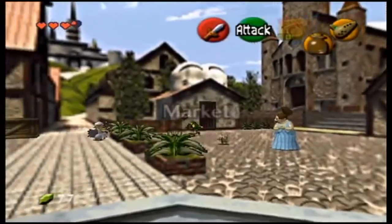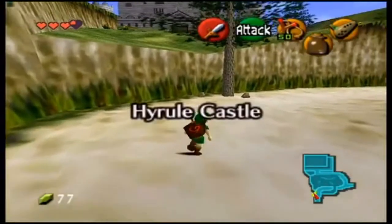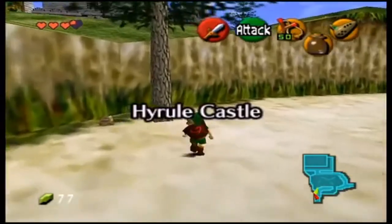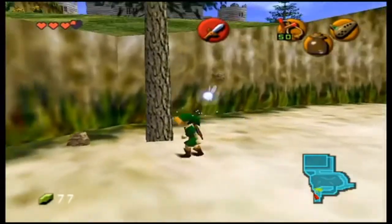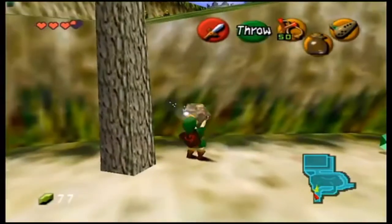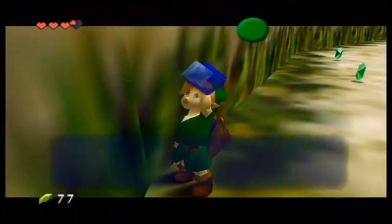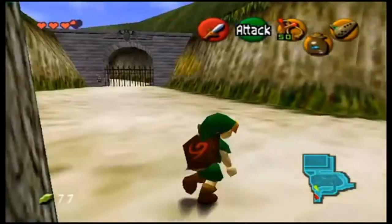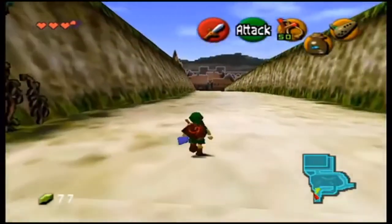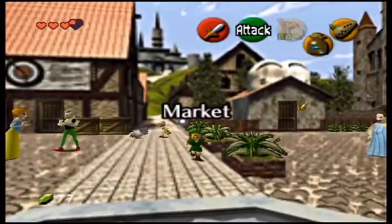There is one last thing you want to grab here — I'll also show you a spot in the graveyard where you can get it, but I might as well show it while you're here. When you pick up this rock, three bugs will come out. If you catch them in the empty bottle, you'll get a bug in a bottle. You can also buy a bug for 50 rupees from the shop if you want to, but I suggest finding them because it's a lot cheaper and easier at this point in the game.